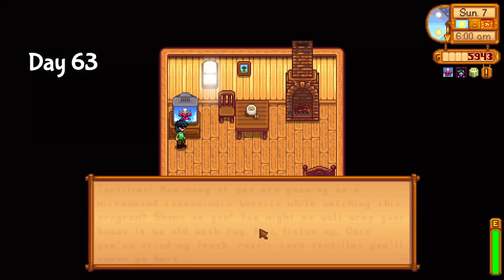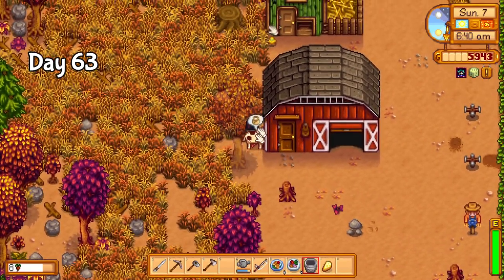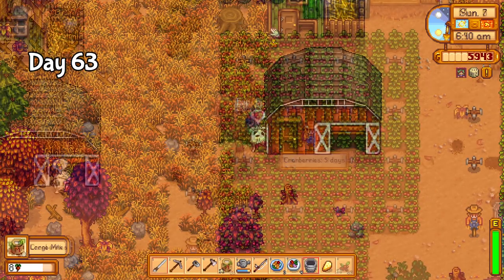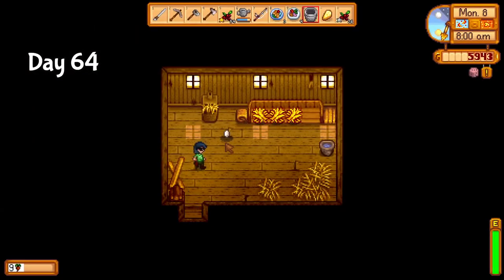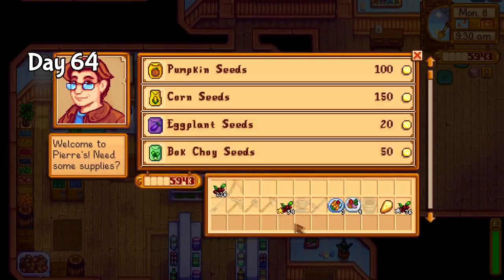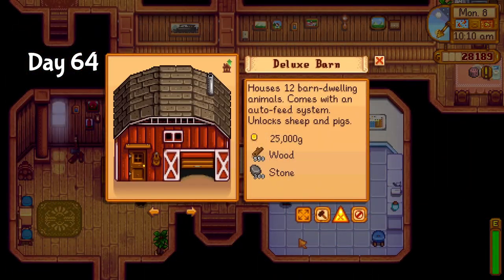On day 63, I learned how to make tortillas before tending to my animals. Right now I'm just waiting on money for a deluxe barn — unfortunately, waiting for money becomes a common theme throughout the season. Day 64 had the first cranberry harvest, and my chickens started producing eggs. It grew up much quicker than expected, but I'm not going to complain. The cranberries also did much better than I expected, selling for over 30,000 gold altogether. Finally, I have the money for the last barn upgrade. I'm really cutting it close — I need an adult pig before winter starts for the truffle.